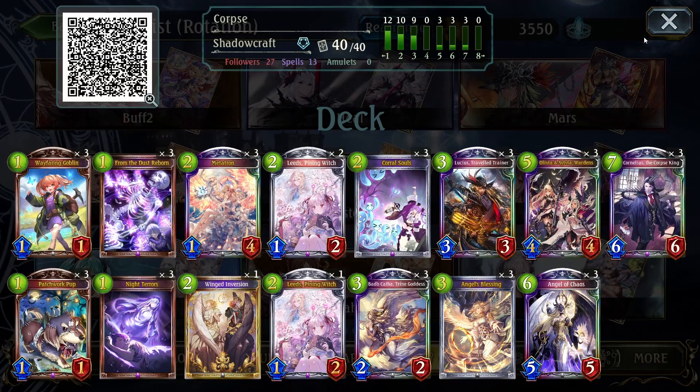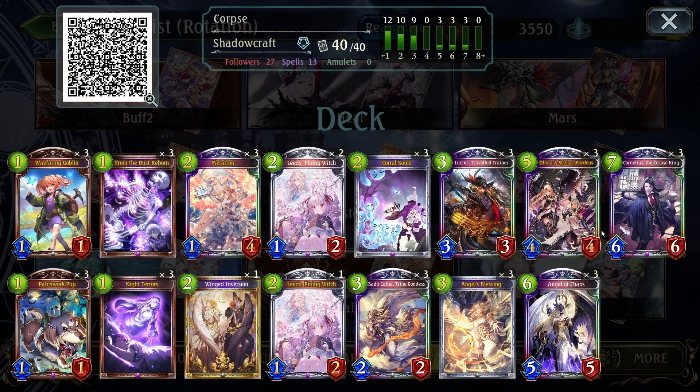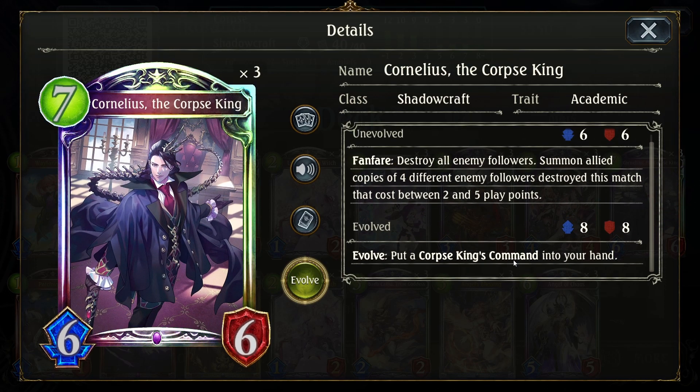The typical play you want to go for is just survive the game until you can play this guy on turn seven, nuke your enemy board, evolve him, and get this spell into your hand. But you don't play it right away.